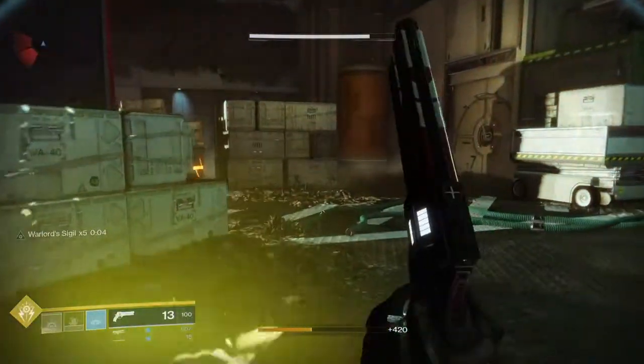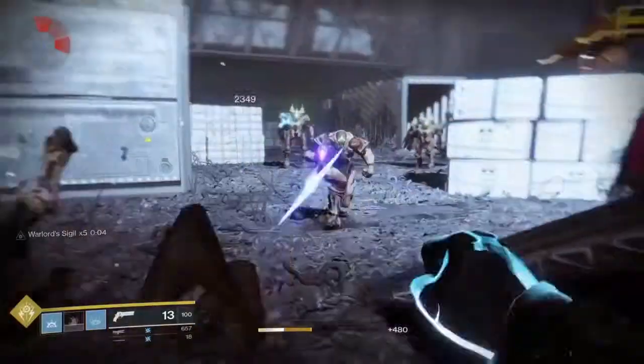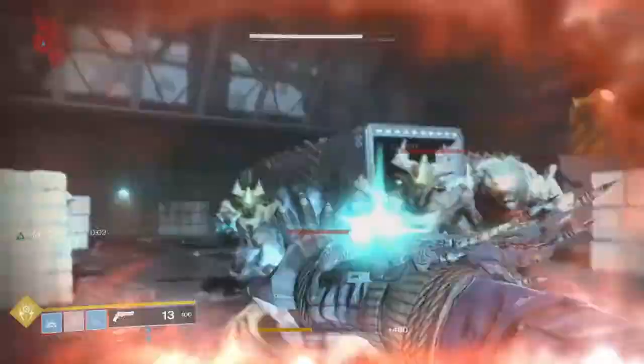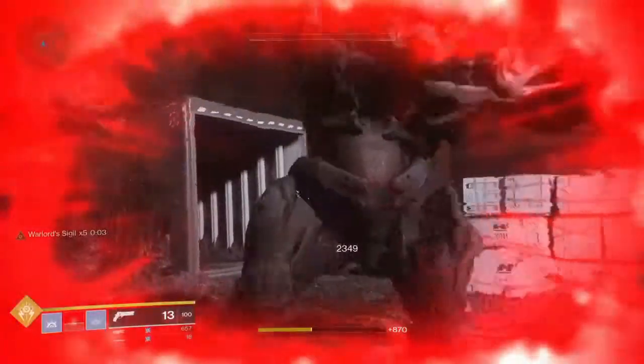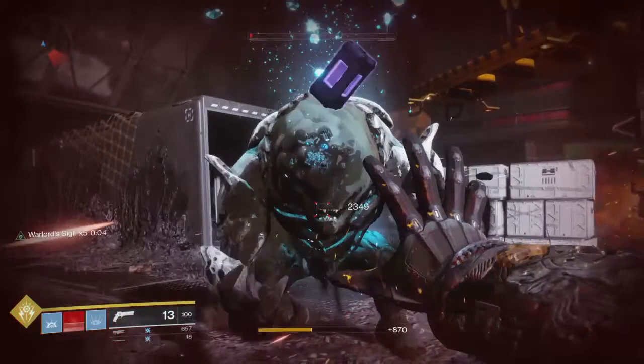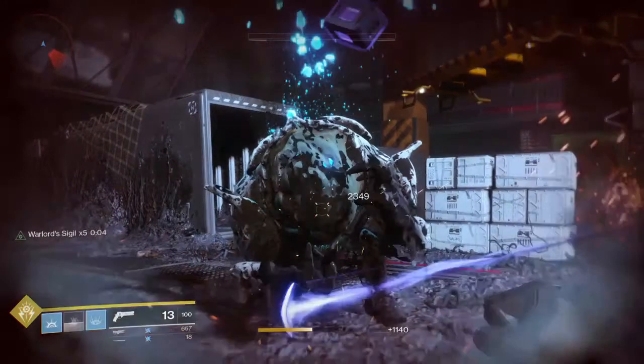What you see here is I take out my acolytes to build up my sigil to level five. Test it on the knight — no problem. One, two. And that is it for the ogre. Two hits and it's down.